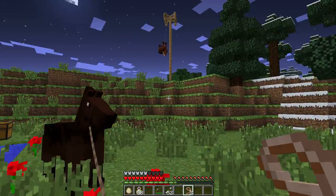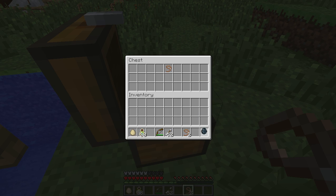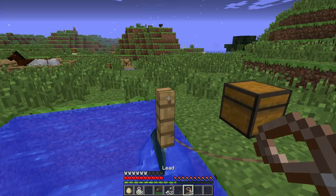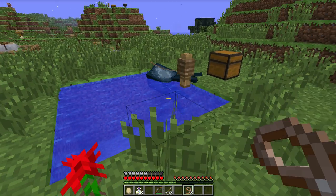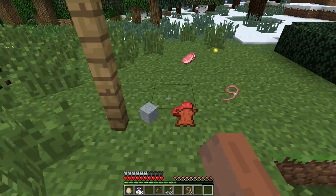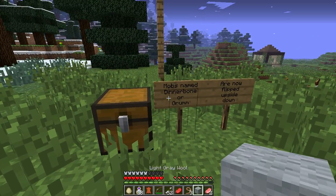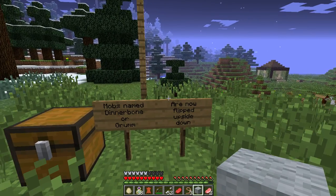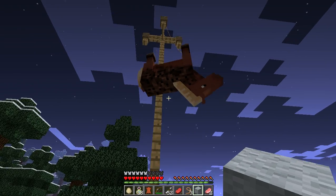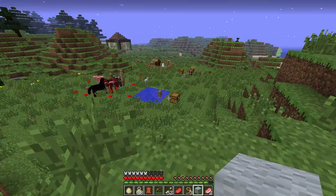Beautiful animals. Oh, this is a cool one — check it out. I can put a squid on a lead. Yep, that's pretty cool. Okay. So — mobs named Dinnerbone or Grumm are now flipped upside down. So they can be like yo-yos. Grumm is a dev's name. Yeah, like this. So yeah, let's move on.